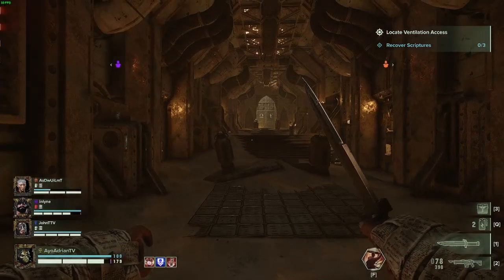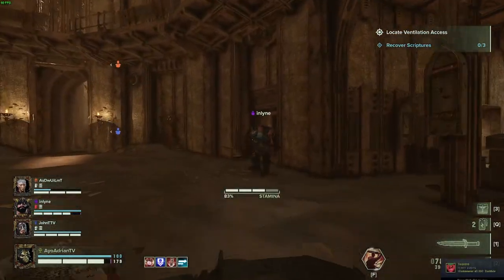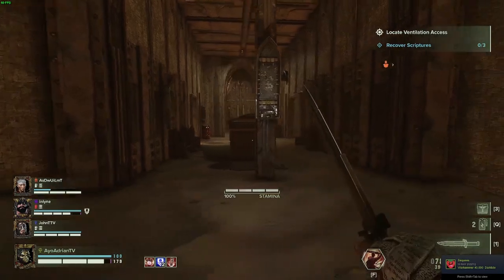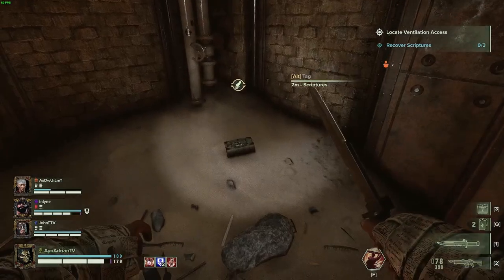If you go into the globe room, just hug the right wall. When the map first came out I saw a book behind this little coffin thing, but I haven't seen it since — I hope it's still a spot. If you keep walking, go into the room on the right side, take another right, and it's in the corner. Easy.